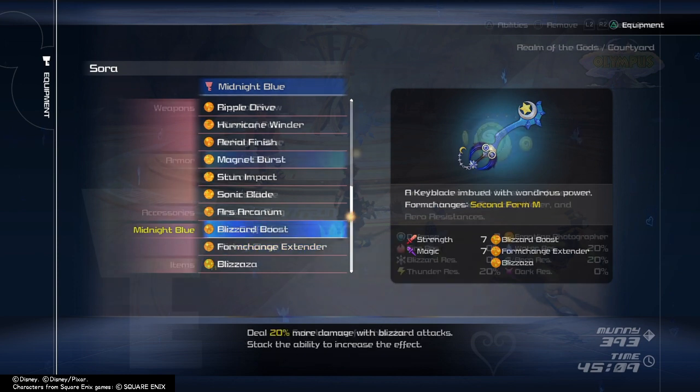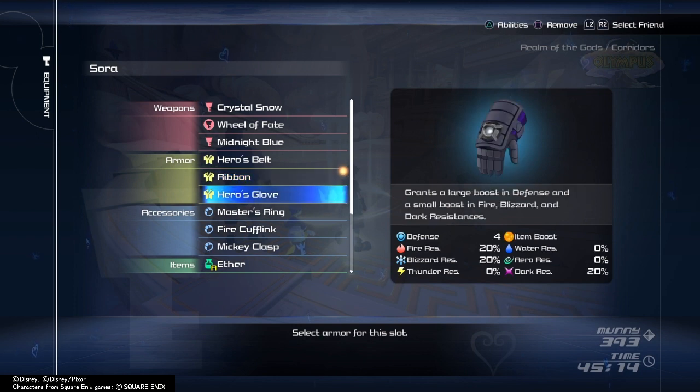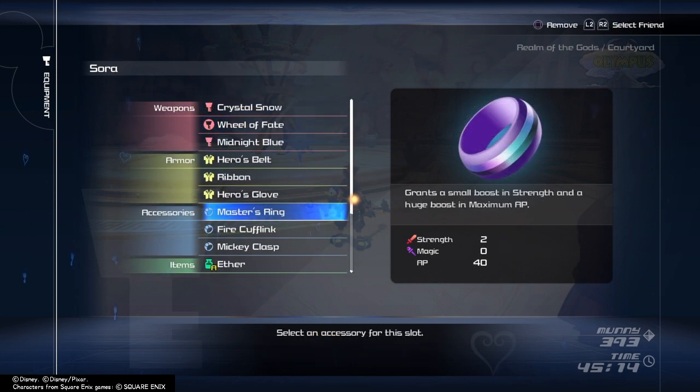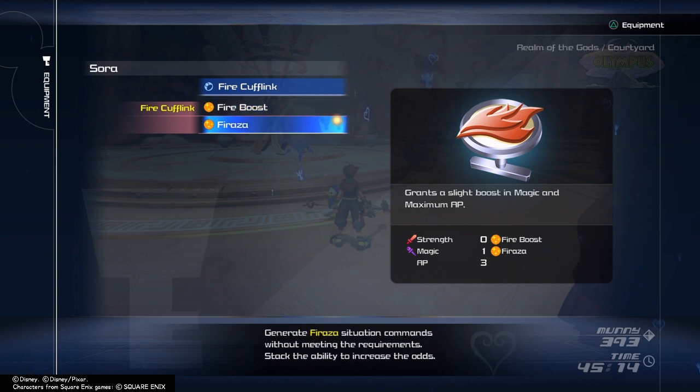Let's move on to other equipment. When it comes to armor, you can go for anything; however, higher Dark Resistance will help you. As for accessories, I went with the Mickey Clasp, the Fire Cufflink, and the Master's Ring. The Fire Cufflink actually adds another Grand Magic, which is the Fire Raza — this is not needed, however if you do have it, it may help.